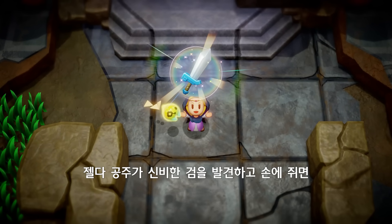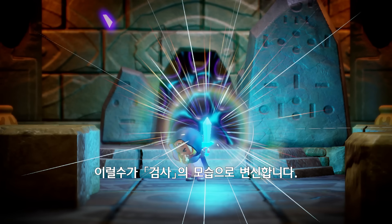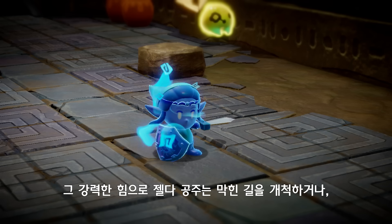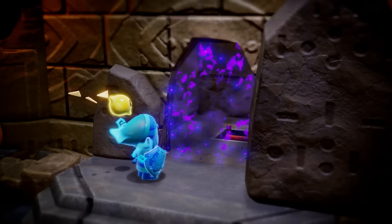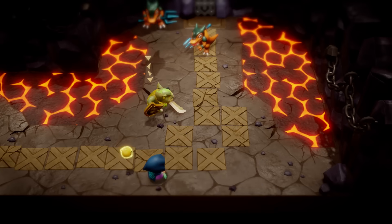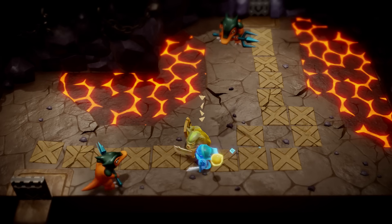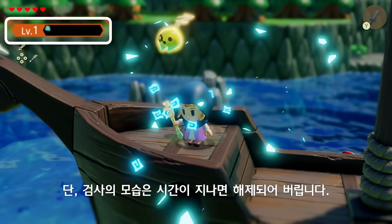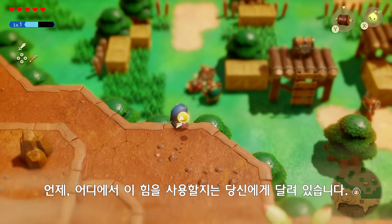When Zelda finds and picks up a mysterious sword, she takes on the Sword Fighter form, allowing her to attack directly. With its mighty power, she can forge ahead when her path is blocked, strike down enemies on her own, or battle alongside echoes. However, she can only stay in Sword Fighter form for a short period of time. When or where you choose to wield this power is up to you.